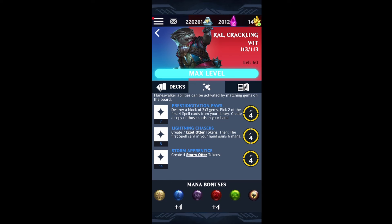Raul Crackling Wit is the third Raul to come to Puzzle Quest. He has a very unique identity in spite of also being a spell-based Planeswalker. This Raul has 113 health, plus four to both blue and red for the mana bonuses, and has three abilities that are all going to relate to spells.